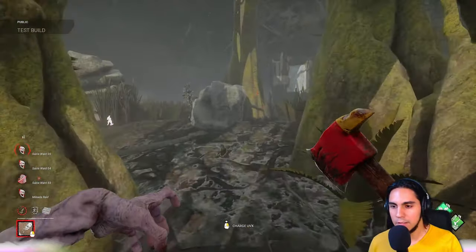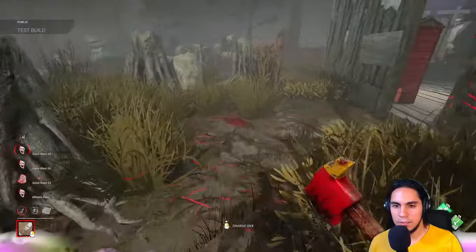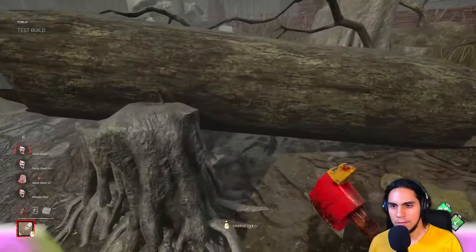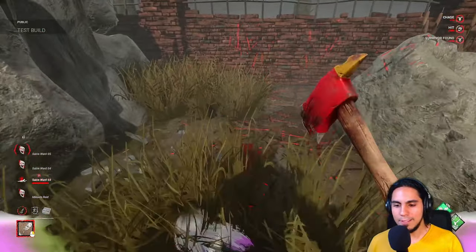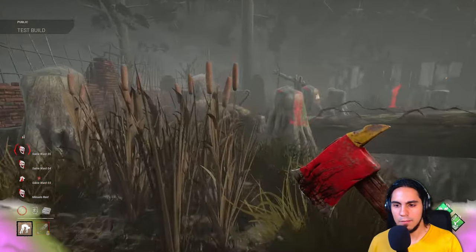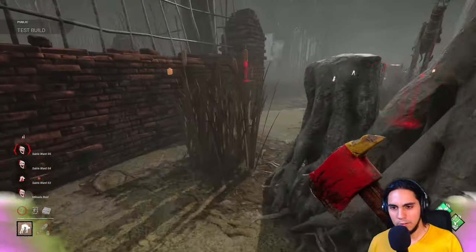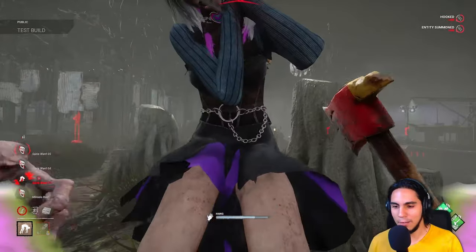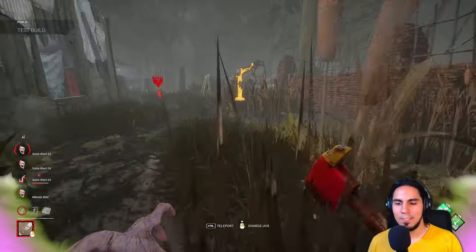I saw her — she's right over there, just by the shack. See you, girl. I saw you. Alright, very nice! Let's get a hook right here. I hope they don't feel like I tunneled, because I truly — if I did it, it wasn't on purpose. I really didn't know. Let's get out of here.